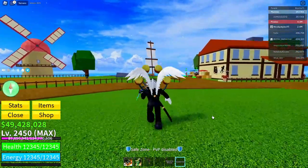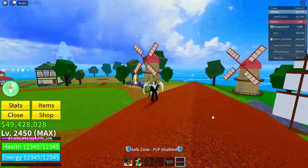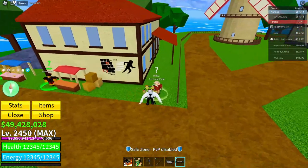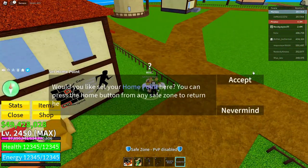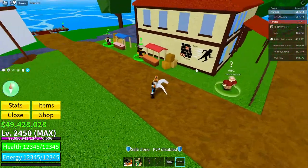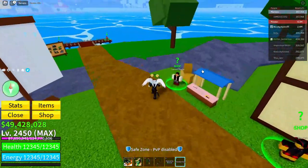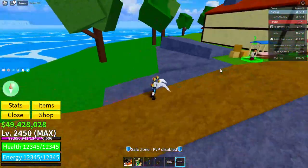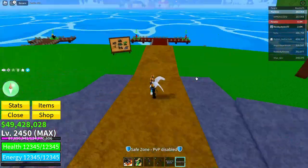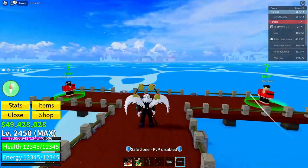The very first thing you have to do is come to the First Sea. If you're in a different sea, come to the First Sea. Then go to the pirate starter area and set your home point right there. We're doing this because it's convenient — the pirate starter area is basically the main base for the glitch.